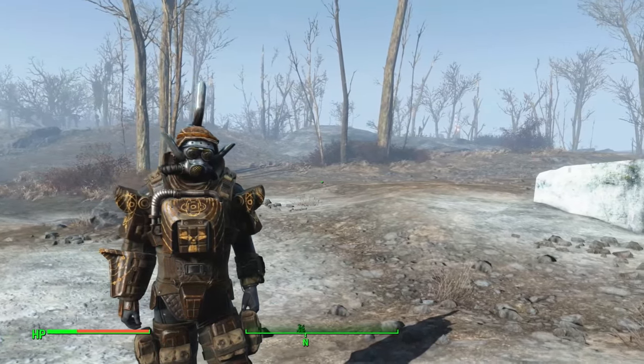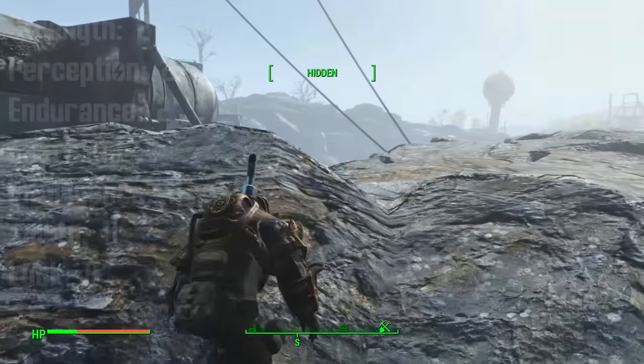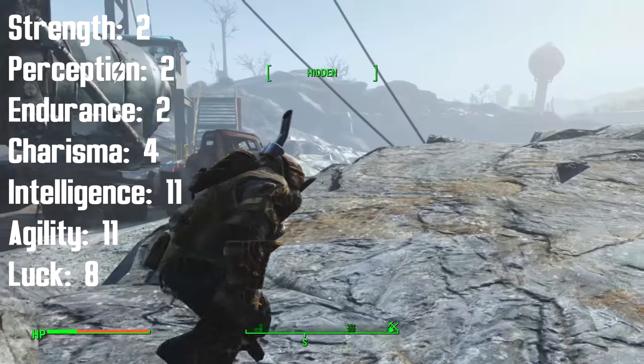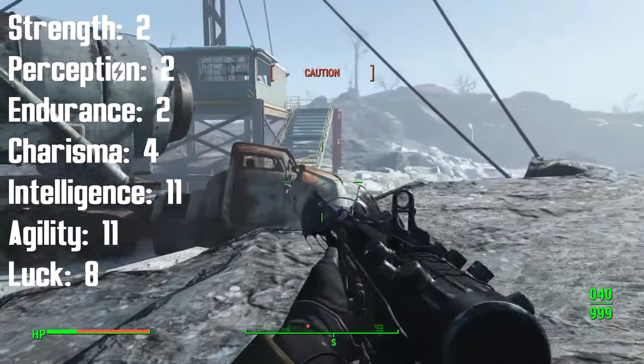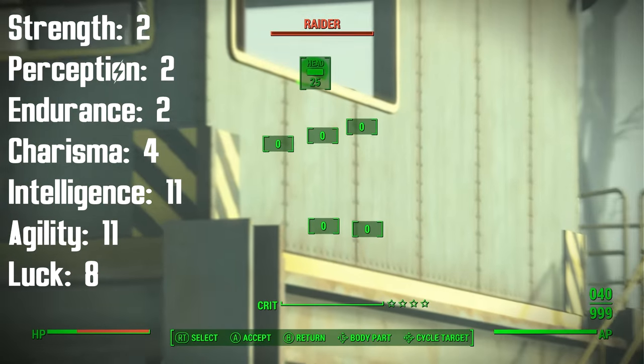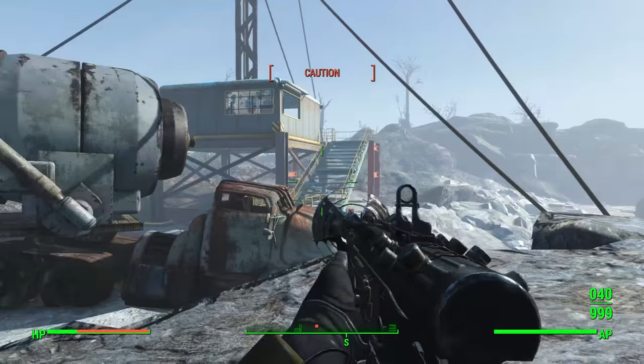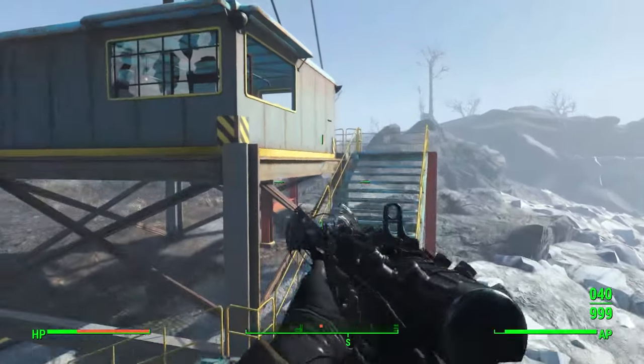The end game SPECIAL stats for the Inquisitor, not including gear but counting bobbleheads, are as follows: 2 Strength, 2 Perception, 2 Endurance, 4 Charisma, 11 Intelligence, 11 Agility, and 8 Luck. I want to stress again, this does not include gear — but do listen to the gear section because it adds a lot.